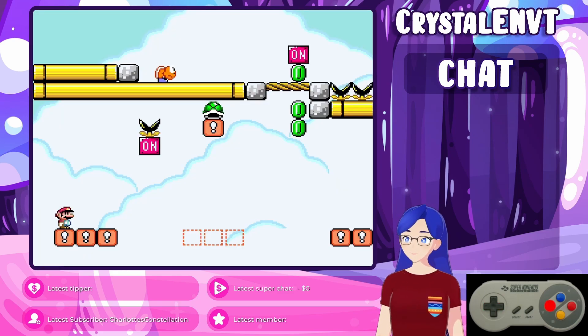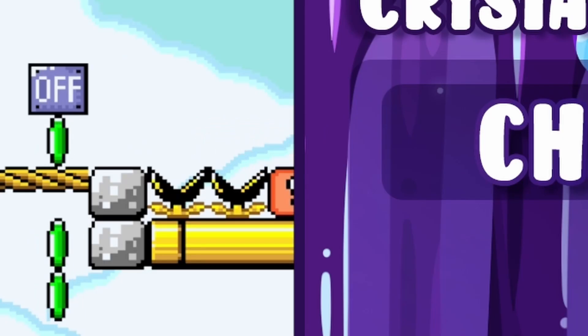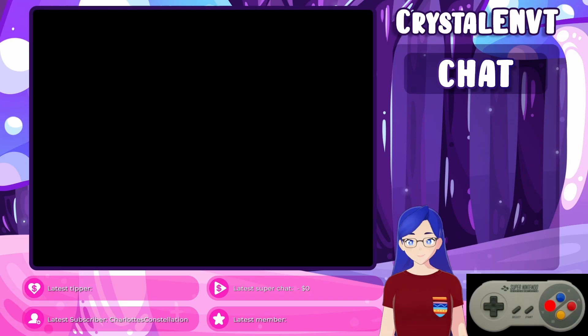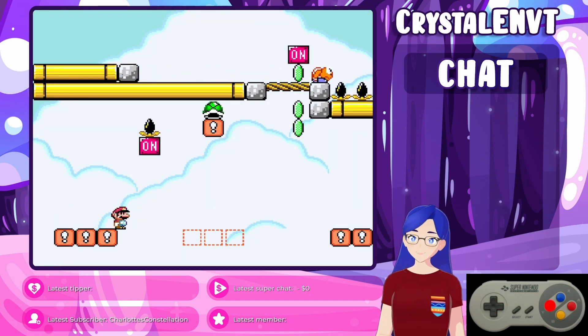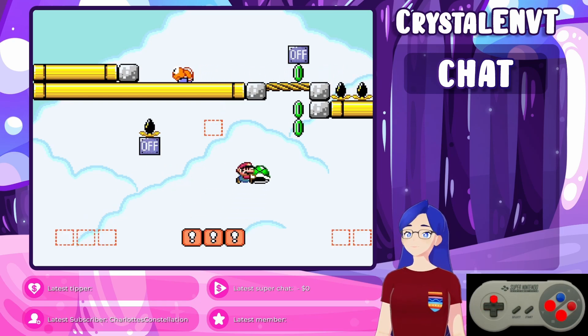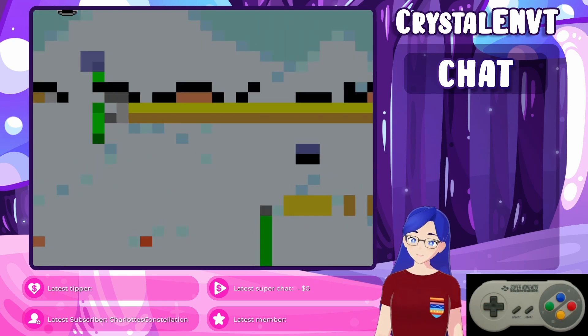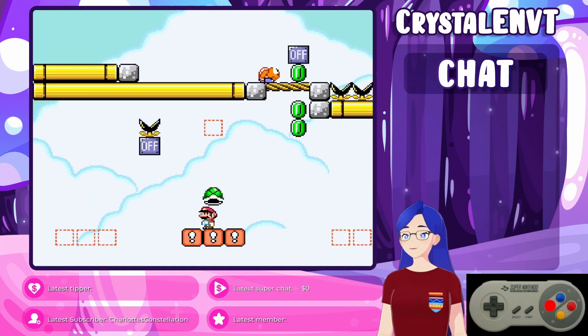Twitch is saying I have a bad bitrate, but the stream's still going through. Even with trying to take it slow and going slower, it wasn't working out for me.